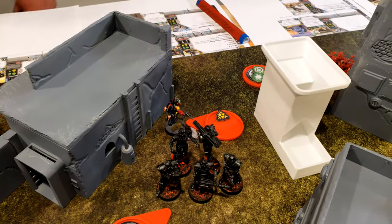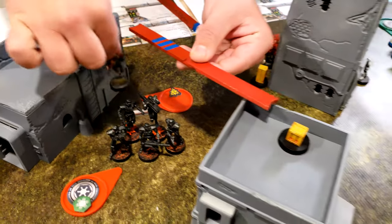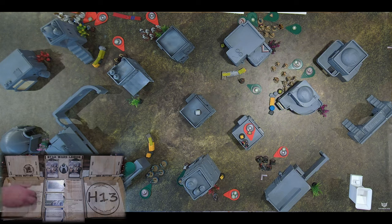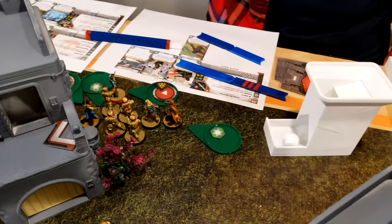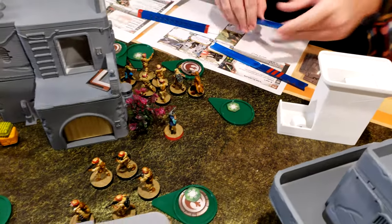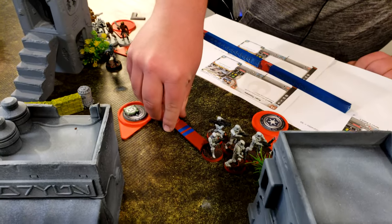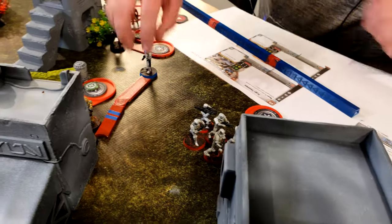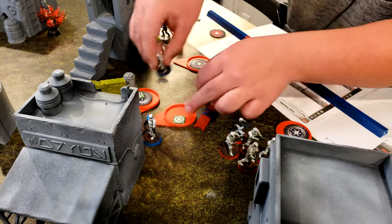I need to roll for suppression for Boba Fett. He will keep it. He's going to go like so, and then he's going to take a shot down at this guy right here. One hit. They will go this direction. These Storm Troopers are going to go - move up to here, and then they will make a move over to there. They don't want to be right in the open, so they'll move right there, and then they will all follow suit.